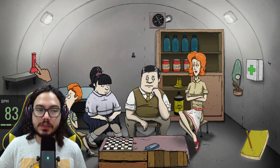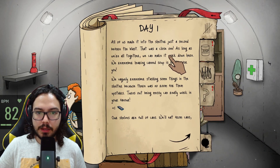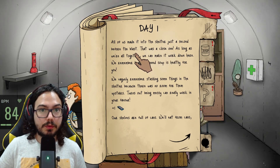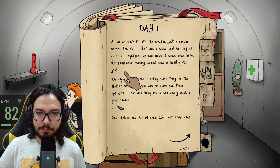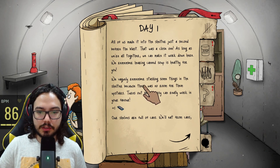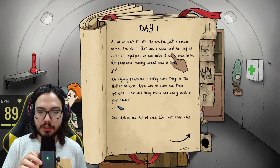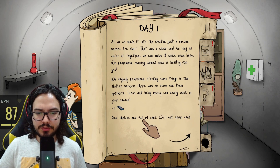I'm going to try to keep the flashlight as it is — I don't want them breaking items. Day 1: all of us made it into the shelter just a second before the blast. That was a close one. As long as we're all together we can make it work down here. Remember, canned soup is the only thing you can eat down here. We vaguely remember stashing some things in the shelter — turns out being messy can really work in your favor. We got a harmonica and our shelves are full of cans.